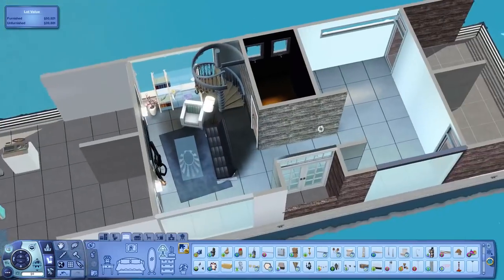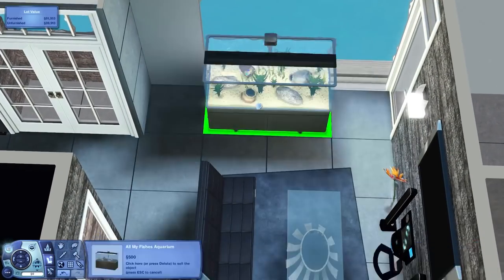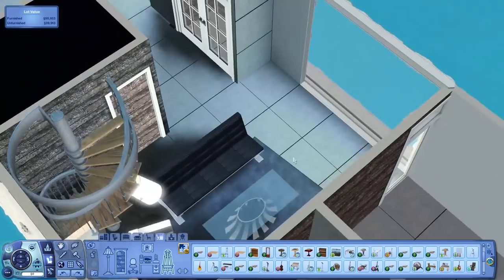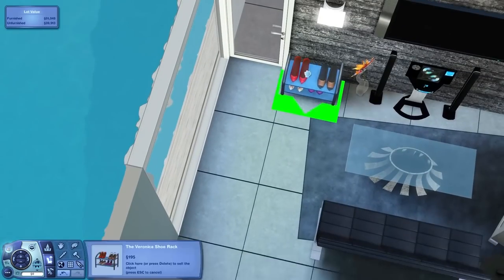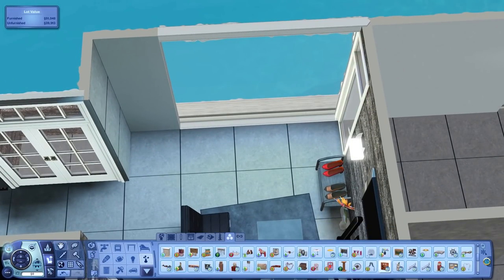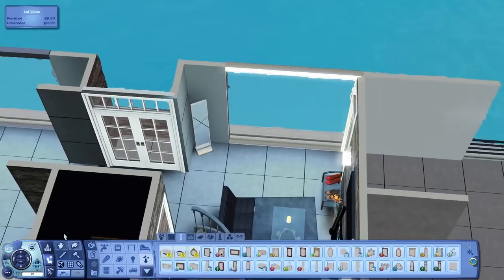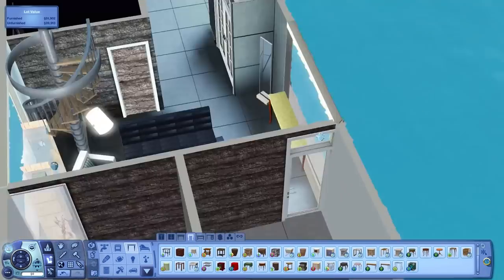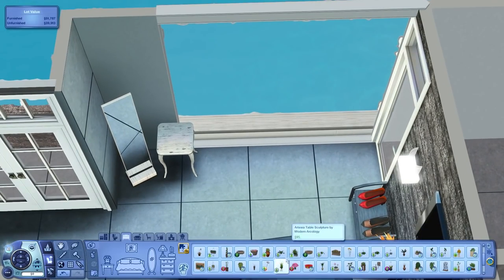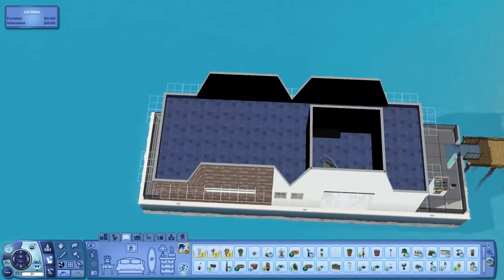Getting in some lighting on the walls. The little entrance area has a floor standing mirror, some shoes, and a little side table where you can put your knickknacks. I ended up putting a vase of flowers on there.